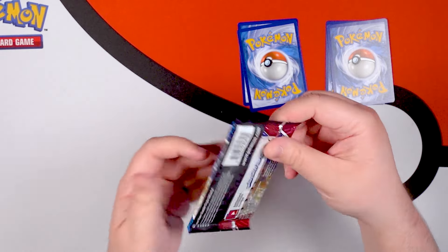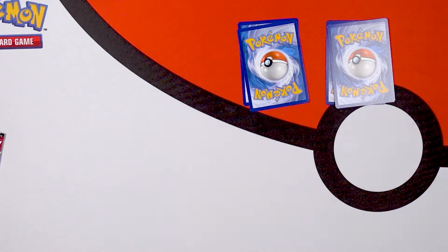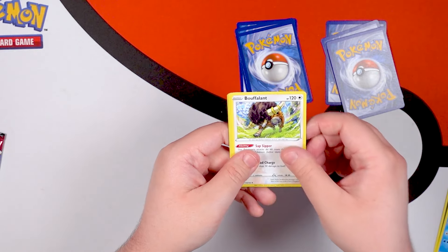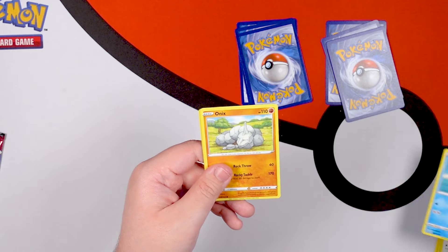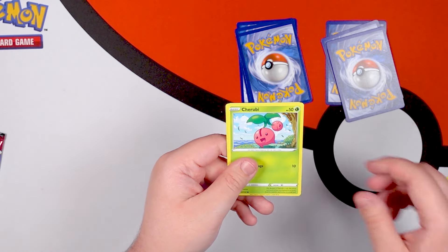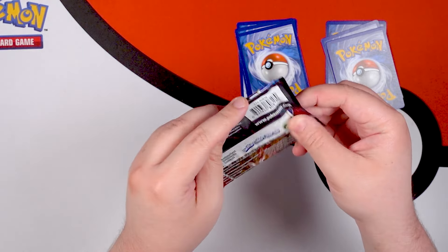Another Urshifu pack for the halfway point — that was the clean open I was hoping for. Darkness Energy, Bruxish, Bouffalant, Urn of Vitality — sounds like a Yu-Gi-Oh card — Remoraid, Onix again — I like that one — Mawile, Cherubi, and Pachirisu. I got the name right on the first try that time!